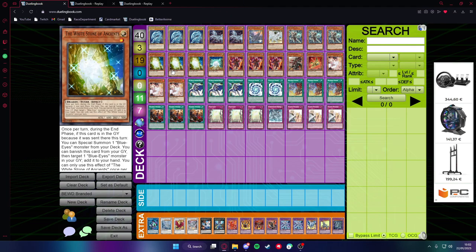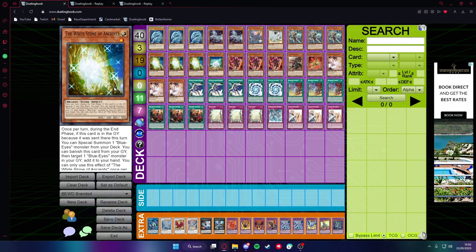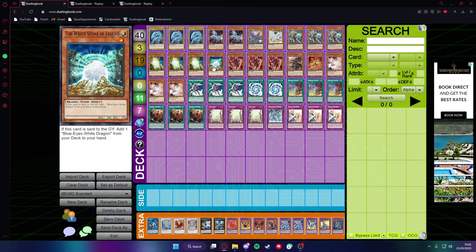Then you have three White Stones of Ancients. You basically just want to see this card in your graveyard for the special summon effect or to recycle monsters. You don't really want to see it in your hand most of the time unless you only have Blue-Eyes placed, but it's good to see at least one — so easy three-off. And we have one White Stone of Legends, because it can search a Blue-Eyes White Dragon when sent to the graveyard. So the one-off is more than enough.